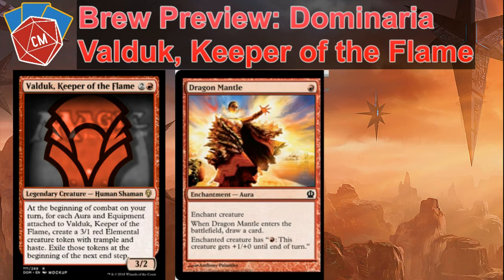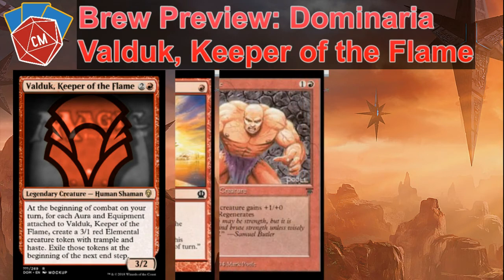Dragon Mantle is an interesting one. For one, you get to give fire breathing and draw a card. Pretty decent, especially early game or late game if you're stuttering out. You can play your commander again, draw a card, and give him the ability to make a 3/1 elemental at combat.